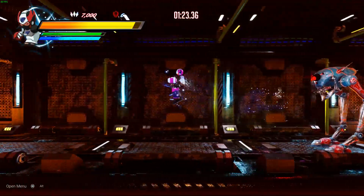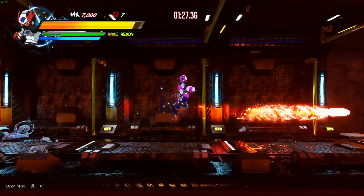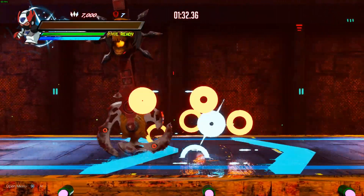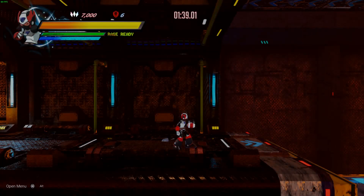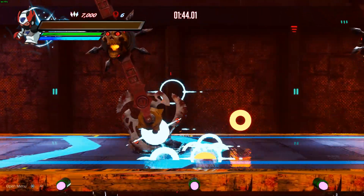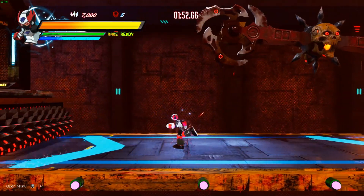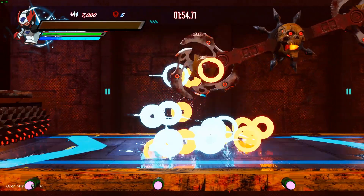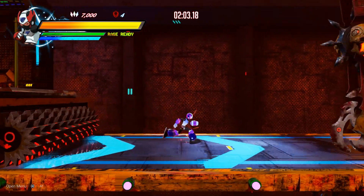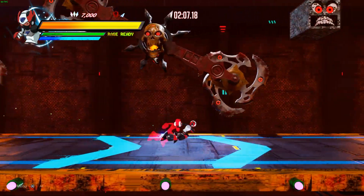Unfortunately, some of the biggest problems in this game are the hitboxes. They're way too big, both for the player model and enemy models. Sometimes it feels like the player model just has this large hitbox around him and that's it, and it's ridiculous. I know this game didn't have the same budget as Dark Souls 3, but hitboxes are relatively easy to implement in Unreal Engine 4, on which this game is running. You don't need to have the collision box be the hitbox — you can have different boxes.